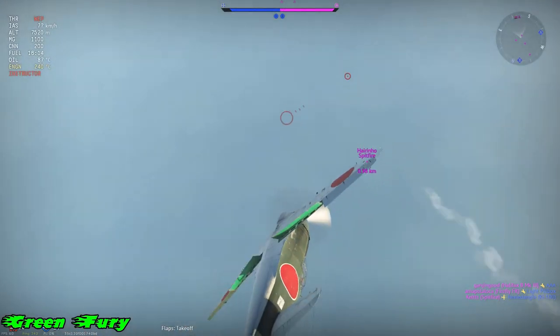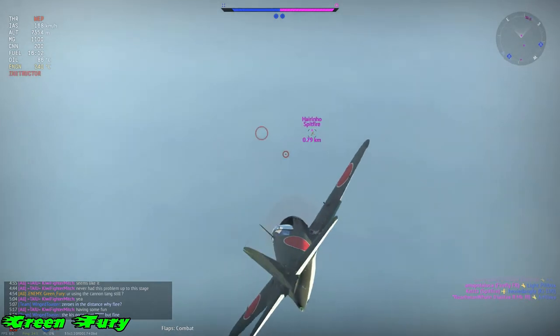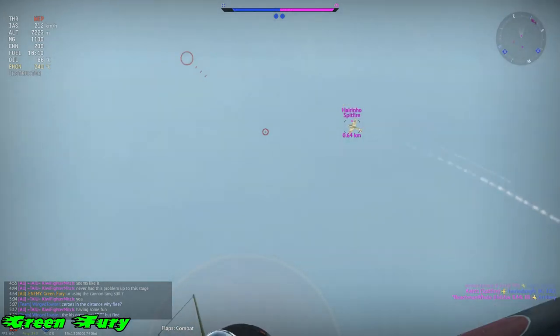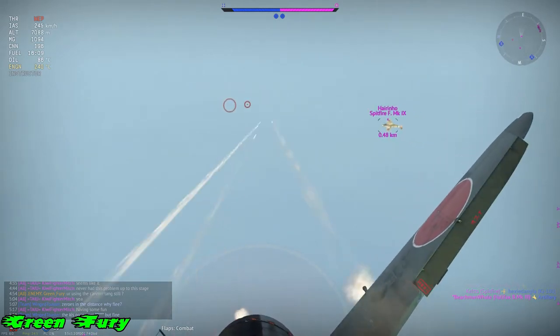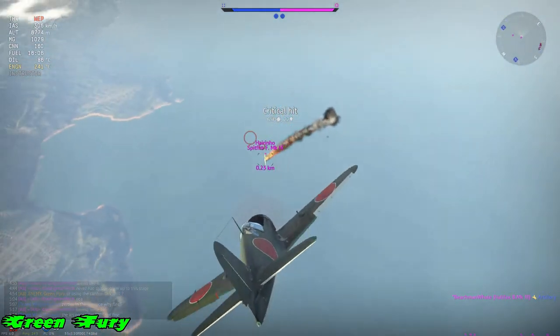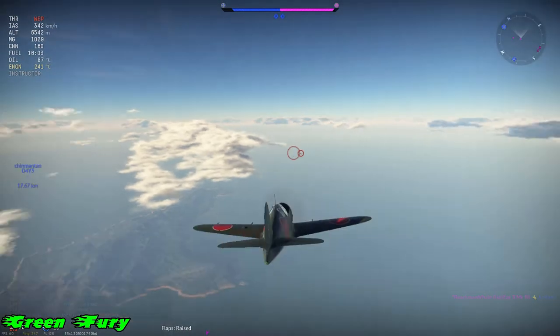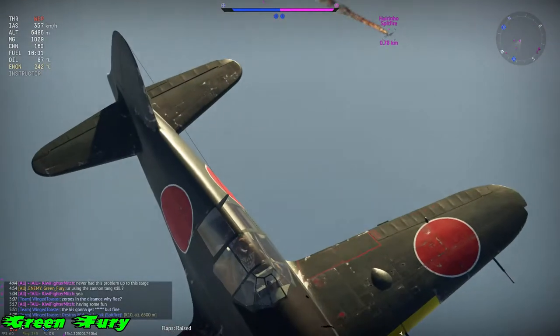And then I dive on him — so that's really it. There's nothing that takes a lot of skill to do. You just have to know where the enemy is. But make sure you don't do this manoeuvre if the Spitfires are above you at high altitude.